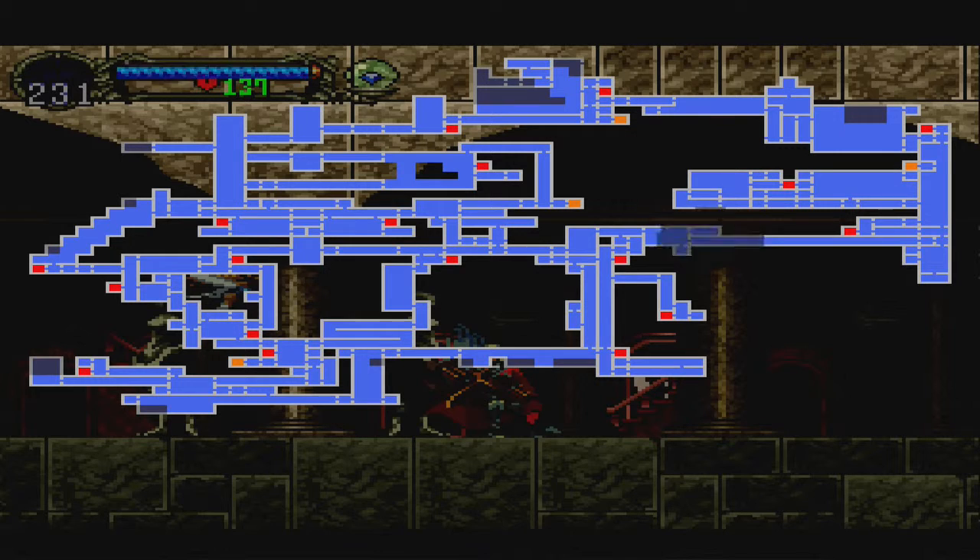Just for reference, you do start the game off in the bottom left-hand corner of the map, where that tall square is that's undiscovered — mostly that dark blue area. And you're going to want to make your way through the maze of map until you reach this long hallway where I'm at now.